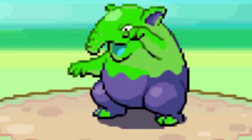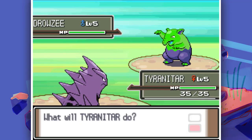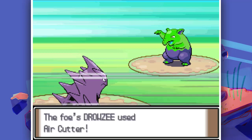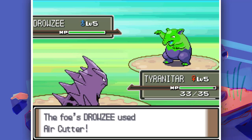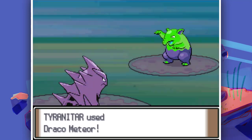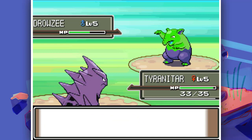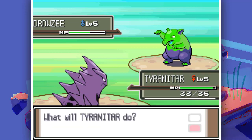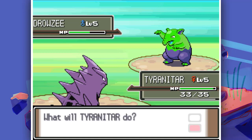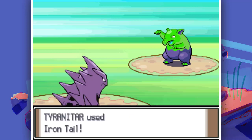Look at this green Drowzee - this looks scary, I'm not going to mess around with it. Our moveset has Draco Meteor, Iron Tail, Take Down, and Bubble Beam. I'm going for Draco Meteor. This Drowzee has Air Cutter. Well, the Draco Meteor can kill this Pokemon... oh, it's not very effective! Why is it not very effective? Let's go for Iron Tail - oh, we missed!